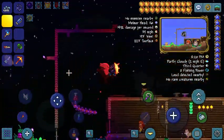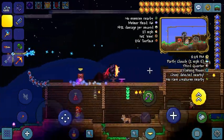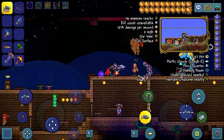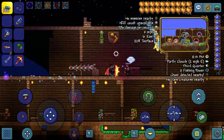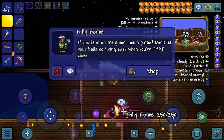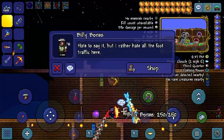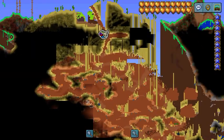Alright, so first of all, you are going to need this guy — the Golfer. Mine is called Billy Bones here. He gives you all the golfing items, and he's found in the desert.